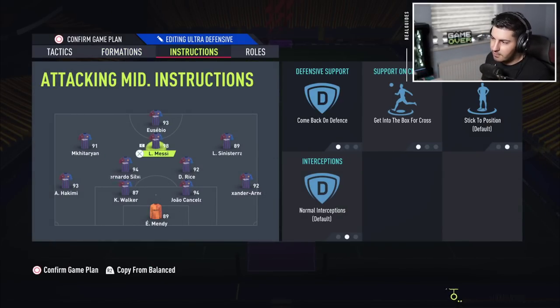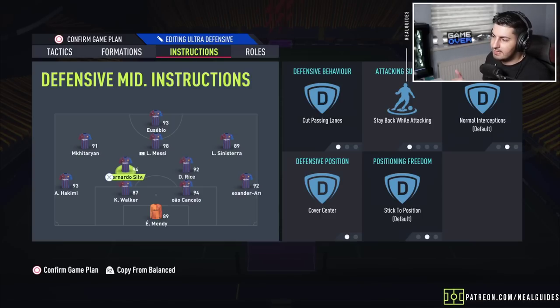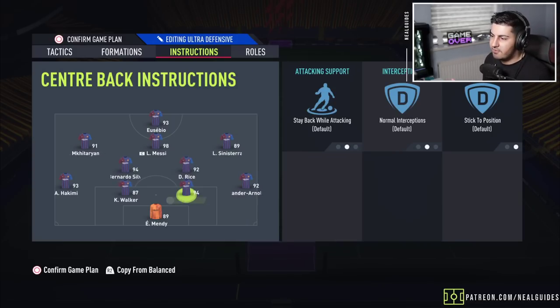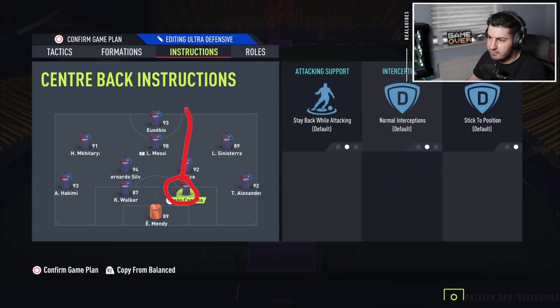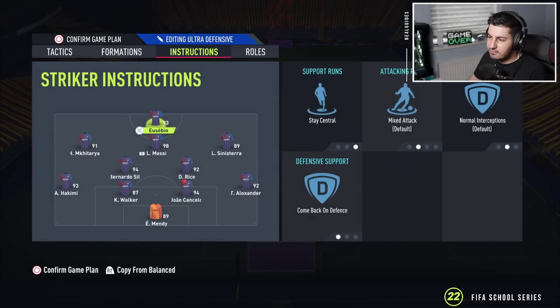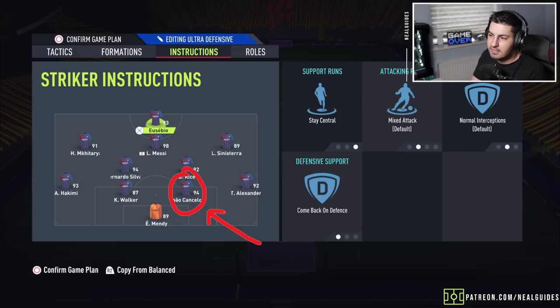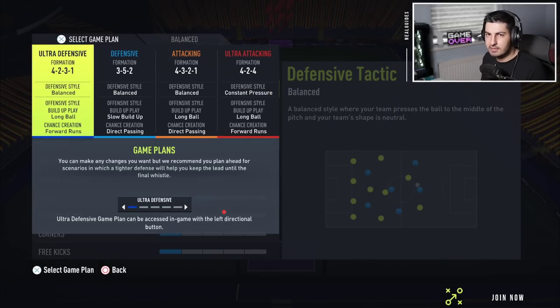The instructions: stay central and come back on defense for the striker, come back on defense with all three CAMs, and get into the box for a cross. If you want to make it a bit more attacking, you can leave your CAM on stay forward. Both CDMs on cut passing lane, stay attacking, cover center. Left back and right back on stay back, conservative overlap. Goalkeeper and center backs on default. The extra striker option still works with this formation — it's an ultra-defensive shape, but press extra striker and it becomes very attacking. You ideally want a player with high attacking work rate and very good shooting stats.